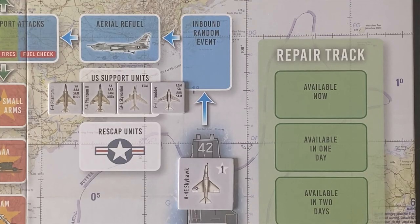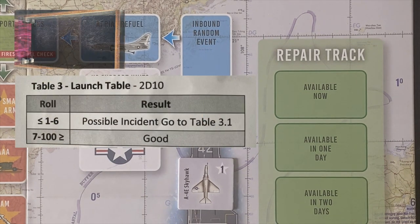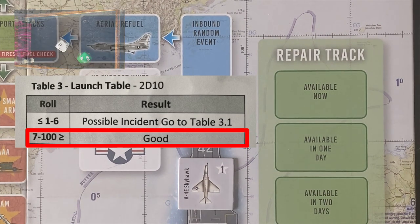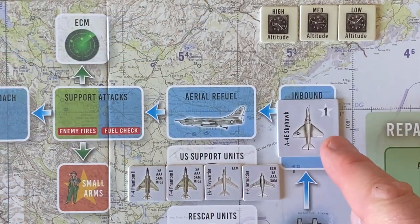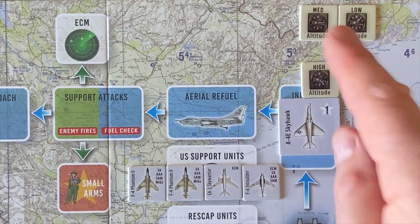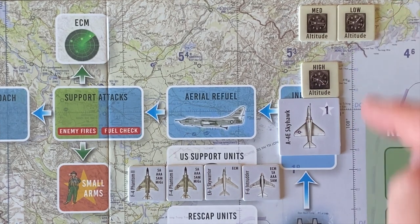Lieutenant Hulk looks out the cockpit of his Skyhawk; the rain is falling on his aircraft carrier at Yankee Station. It's time to launch. We roll on the launch table — it's minus five to this die roll because of the weather. We get a 48 minus 5, which is well within the 7-to-100 roll that we need. Our Skyhawk successfully launches into the air. Hulk is airborne and heading towards North Vietnam. We set his altitude at high.